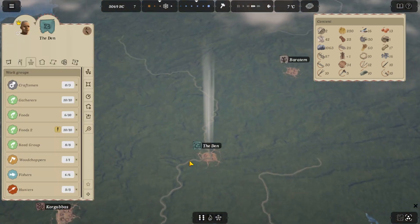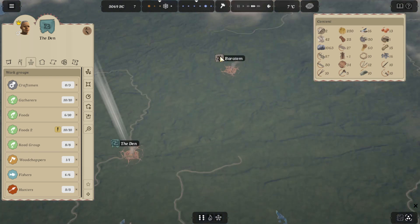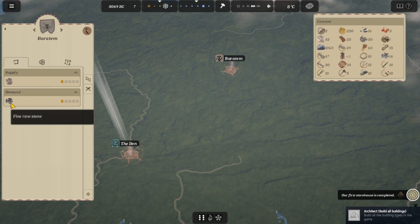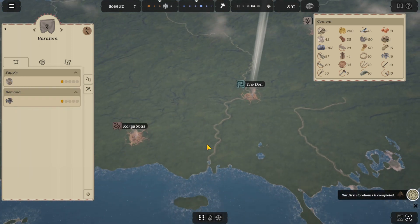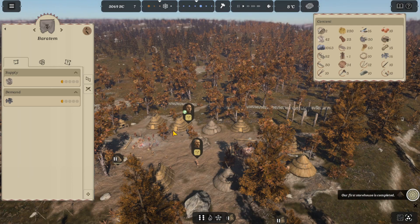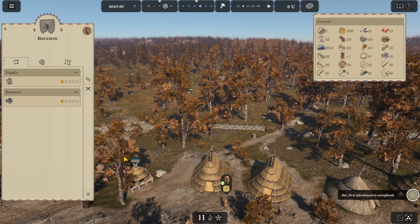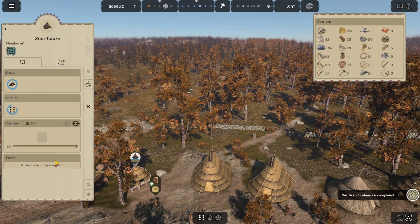Let's check out our map. We have some new neighbors here. They will supply fish and they're demanding stone. Our first storehouse is complete. I don't really know much about it, but let's check it out and see what it can do.